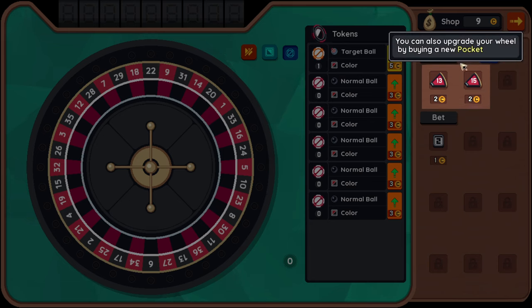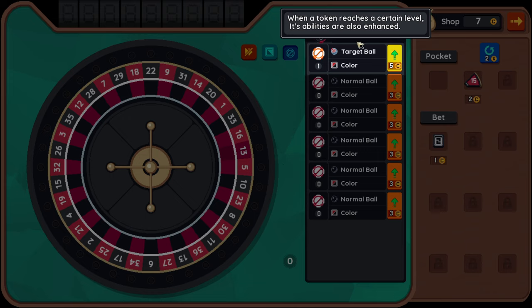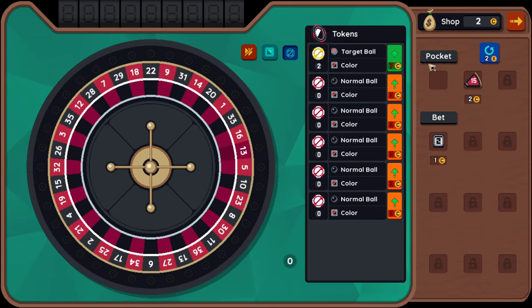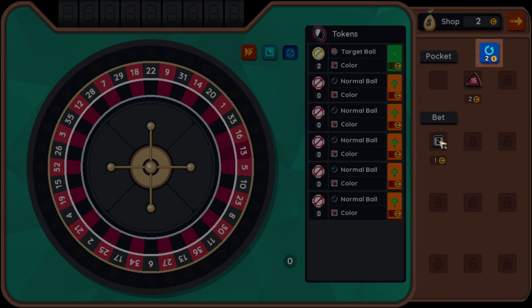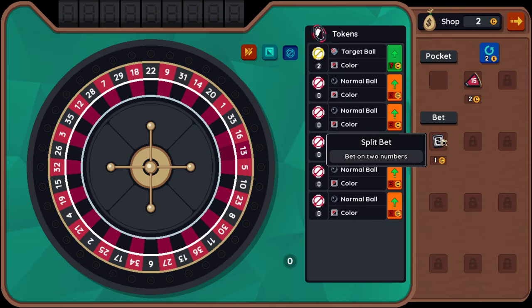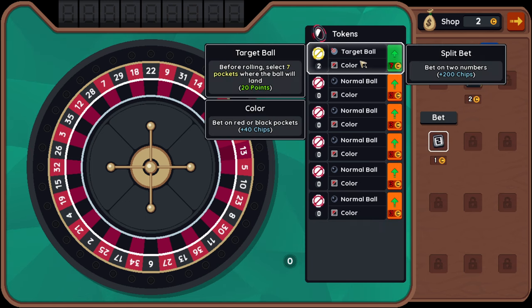You can also upgrade your wheel by buying a new pocket. When a token reaches a certain level, its abilities are also enhanced. Bets are sold in the shop, which you apply to tokens. Split bet — bet on two numbers.